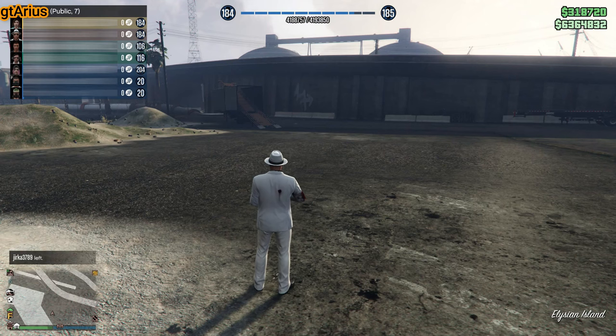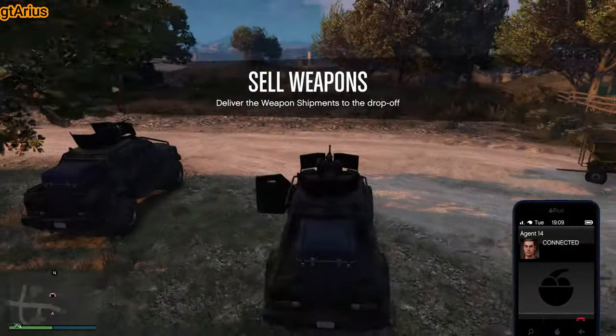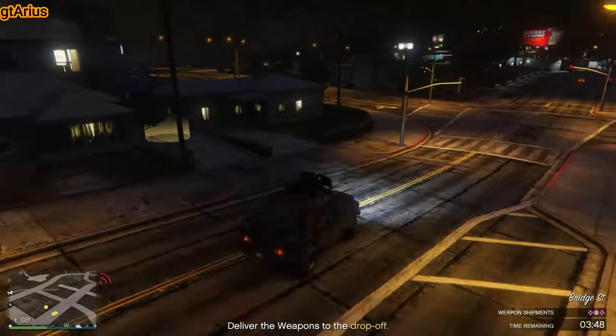The 2 phantom wedge and the 3 single drop insurgent are the best sell missions. Not exactly subtle moving hardware in it.